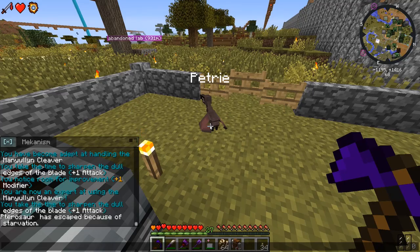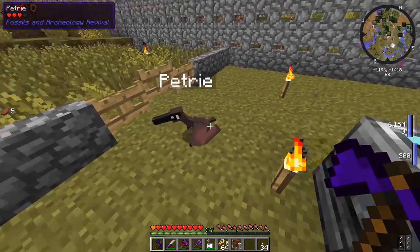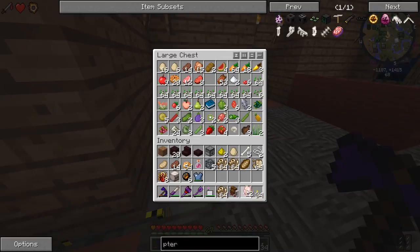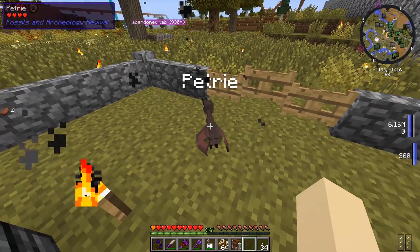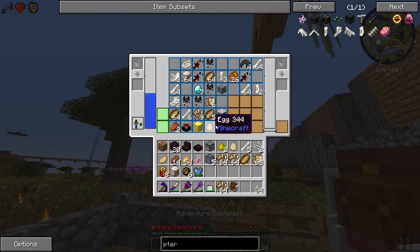'The pterosaur has escaped because of starvation!' What's it talking about? Is it talking about Petri? Let me get some raw chicken because you do love raw chicken. I think the reason why is because I commanded you to stay so you wouldn't fly away - but I guess that means you can't use the feeder.